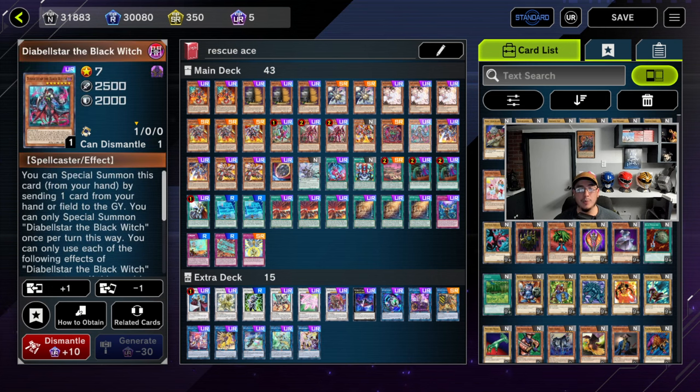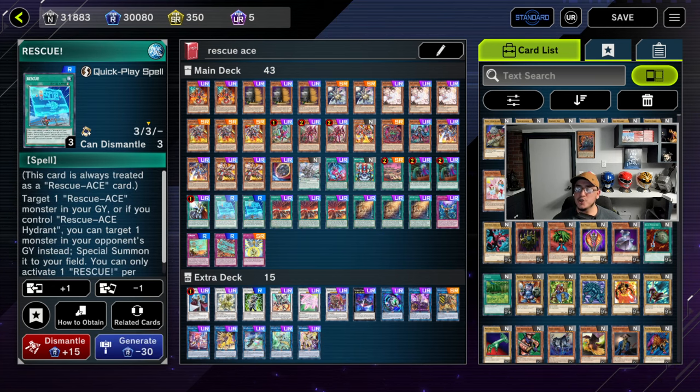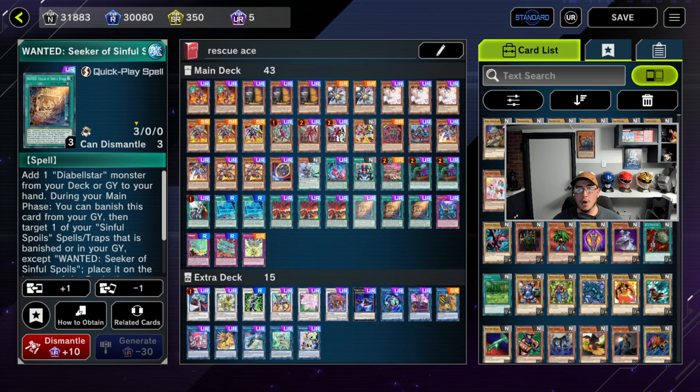Called by the Grave for the Maxi. Cross-Out Designator — we have several targets: Maxi, Called by, Nibiru, Imperm. We also run Rescue Ace cards ourselves and a lot of people are running Rescue Ace cards, so Cross-Out has even more targets than usual. Rescue at two — I think that's fine, three is a bit much. Emergency is great not just as a one-card combo, but as an out to Imperm — if you get Impermed you can move your monster out of the way and bring another one.